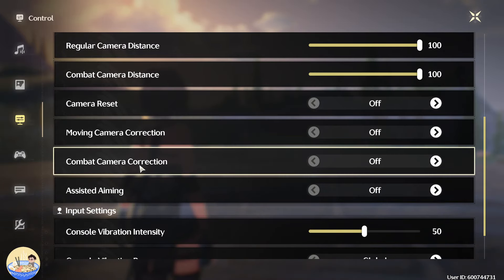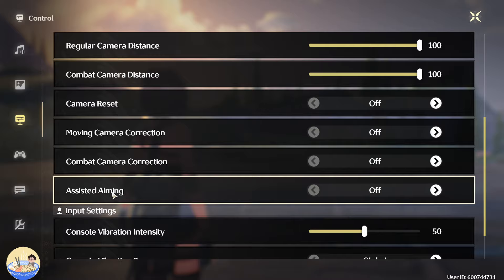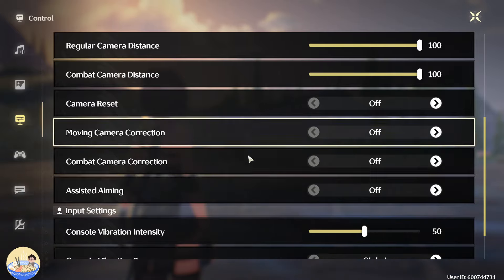And then what you can also do is I have turned all of these off: camera reset — off, moving camera correction — off, combat camera correction — off, assisted aiming — off. I'm playing on PC, so that's why I have it set up this way.